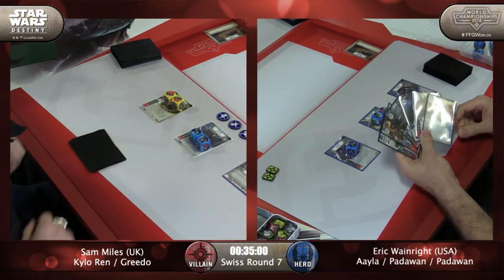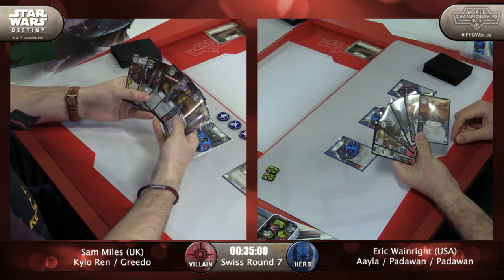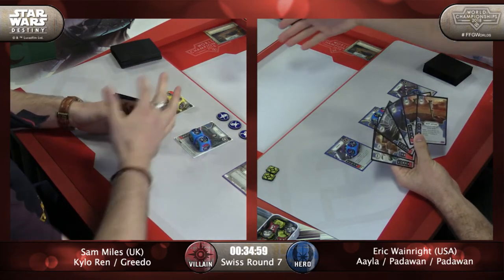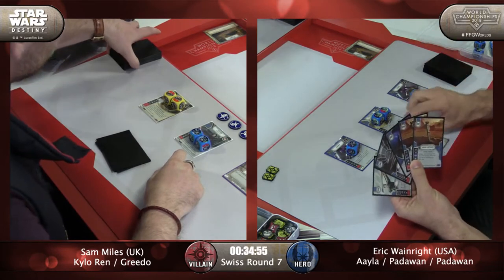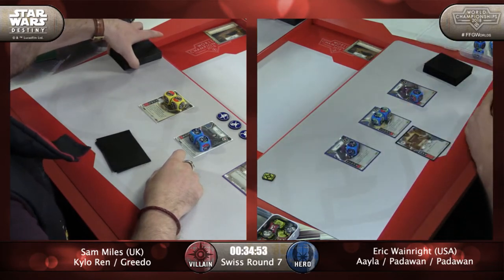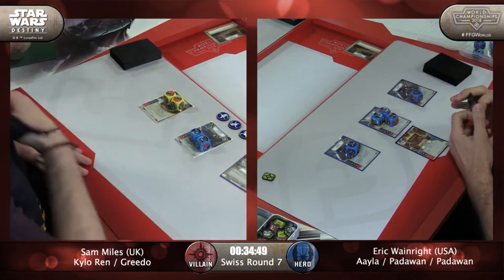He's got both Ancients, a Handcrafted, a Reaping the Crystal, Journals of Ben Kenobi, and a Light Bow. This could be a huge first turn for Eric. We get the handshake. So we're going to see a loaded group of Jedis facing 15-health Kylo Ren here.